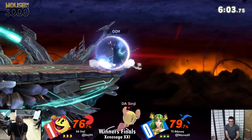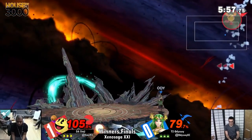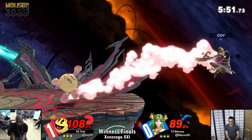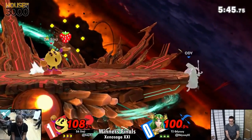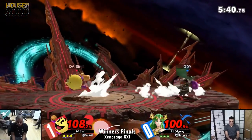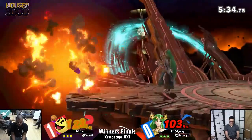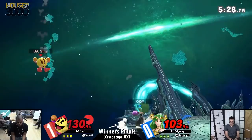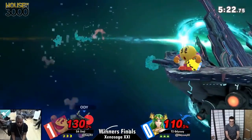Looking for the counter off-stage. Going off-stage against Pac-Man — I like it. You've got to mix it up. I don't care how good a character's recovery is, sometimes you gotta get out there. Explosive flame catching him. Odyssey respecting Sinji's side-B, just keeping him at the ledge. The fact that Sinji's been able to poke away at a lot of these offenses is fascinating, because Pac-Man's not known for having great boxing tools — his normals are kind of stubby and he doesn't have the speed of brawlers like Falcon or Mario.